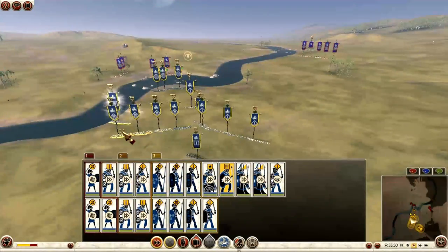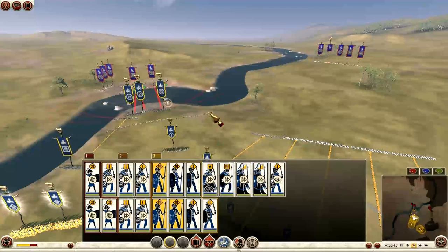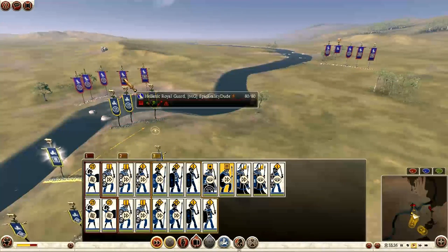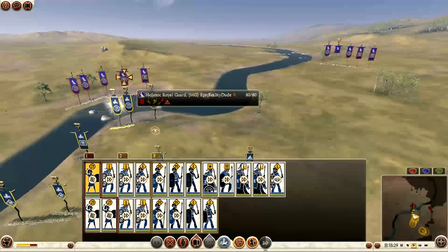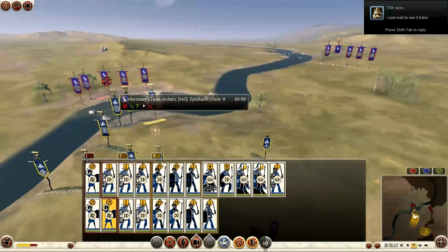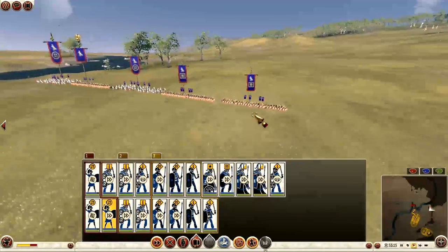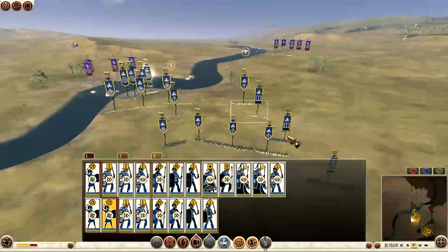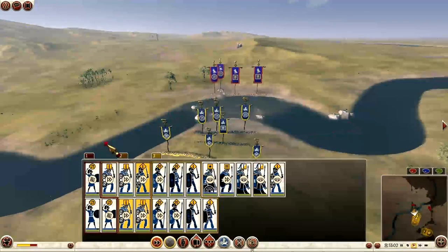Mercenary Cretan archers — interesting. I bring more spearmen units forward, three of them, because he has more units on that left flank as well. So he's divided his forces — pretty much half on one side of the river and the other half on the other side. My deployment zone is only this side of the river though, so I deploy in this one area. He has five units on this side: two missile units, the general, and two infantry units. I'm dividing my forces as well, making sure I have sufficient numbers on each flank.